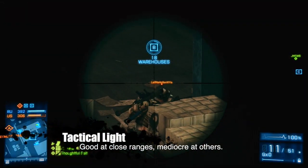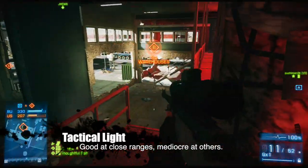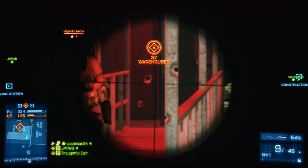The tactical light is all but useless on this weapon, as it provides more benefits for weapons that can deliver more than one shot per second. As such, if you must use it due to some pact with the devil, use it with the M1911 Tactical as a sidearm for continuation's sake.